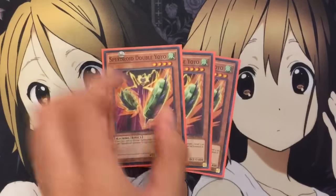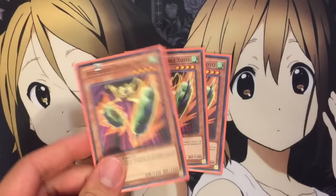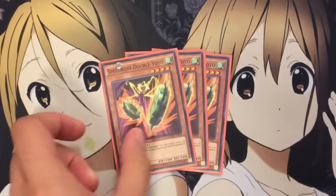I also run 3 Double Yo-Yo — another easy Synchro card to use. When this card is Normal Summoned, you can target 1 level 3 or lower Speedroid Monster in your graveyard and Special Summon it. Go for the Tuner you need. It does negate the effect, which is good, so you can get off Red-Eyed Dice's level-changing effect with this card, bouncing it up to 7 for level 7 plays or anything in between.